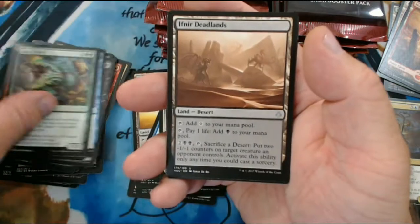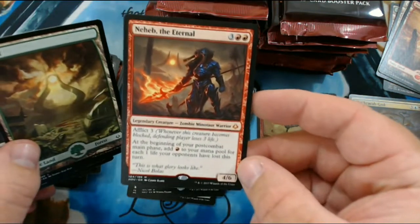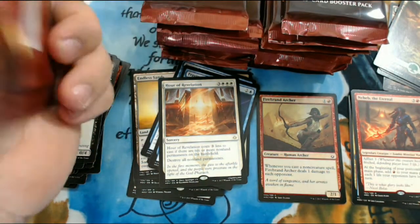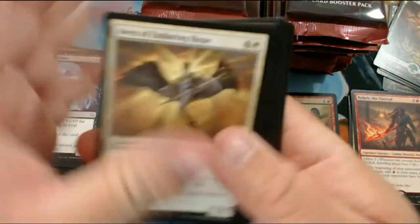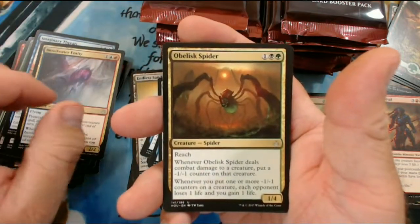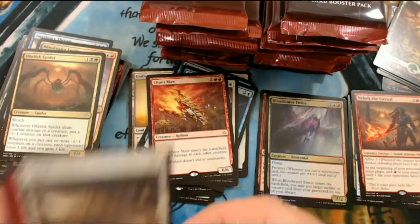We have Sifter Worm, Ifnir Deadlands, Vile Manifestation, and our second mythic is Neheb the Eternal. This guy did a little bit of work for me during pre-release. And we got a Full Art Forest - one third of the way through the box. Not real impressive yet but we still have some to go. It could still turn around. We have Imaginary Threats, Blood Water Entity, Obelisk Spider, and Chaos Maw, and a Foil Blood Water Entity. That's kind of nice.